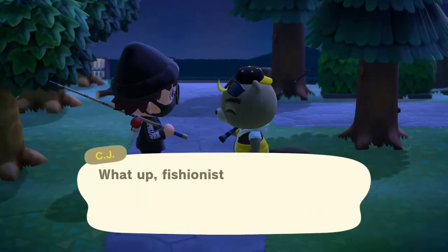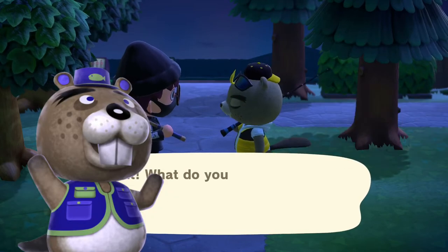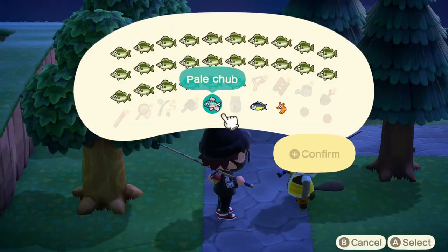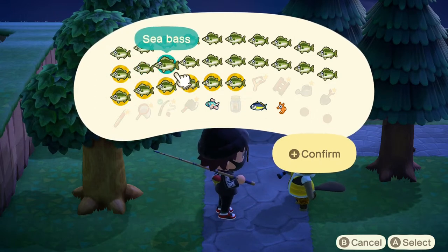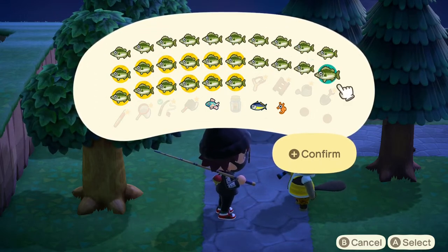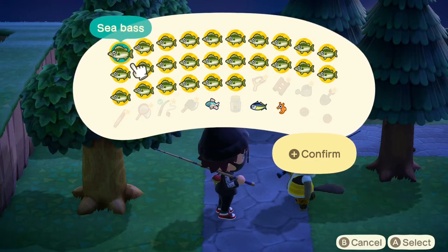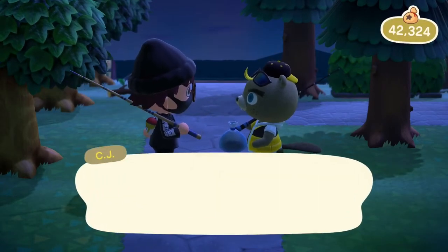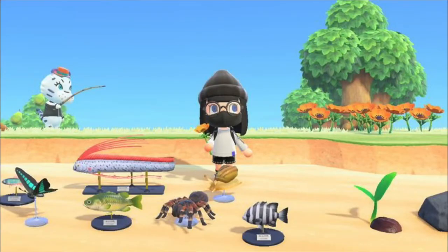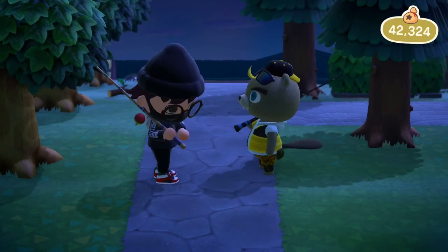CJ might look familiar — he's the son of Chip, the beaver from previous games who held fishing tourneys. CJ also holds fishing tourneys occasionally and visits your island randomly. He'll buy fish for a much higher price than Nook's Cranny, and if you bring him three of the same fish he'll make a model of it and mail it to you the next day — though he can only make one model per day.